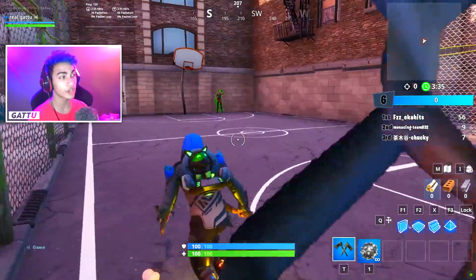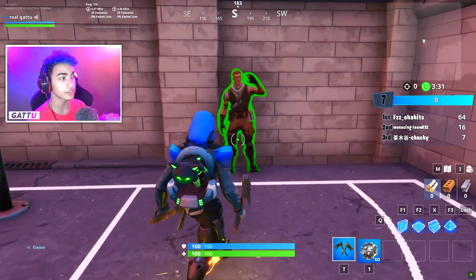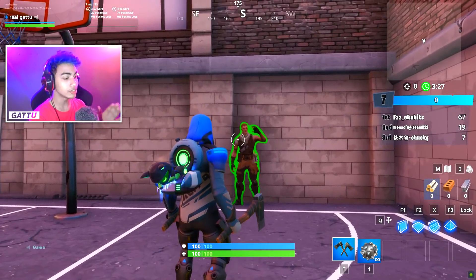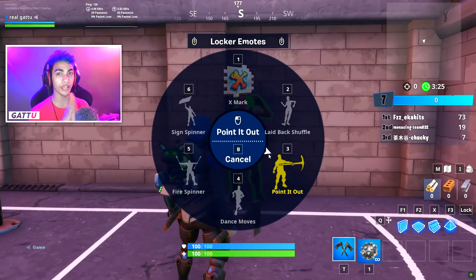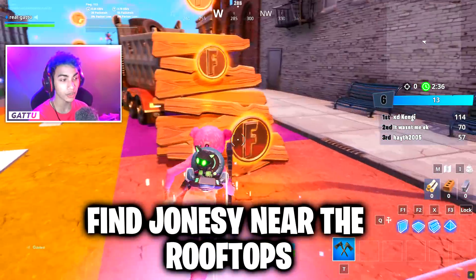Make sure you go ahead and open this door, and exactly as you look to your left there's going to be this Jonesy which can be found near the basketball court. That's the first location where you can complete this challenge. As soon as you spawn, just don't take any turns — take a left and you should be done with the first location.